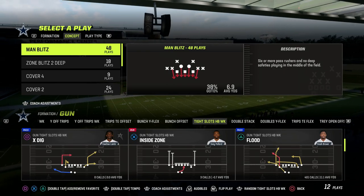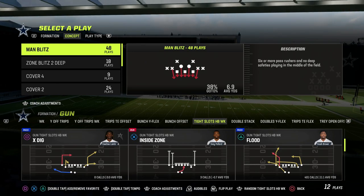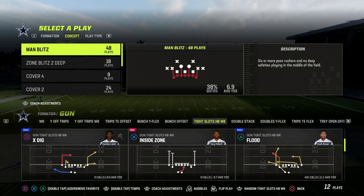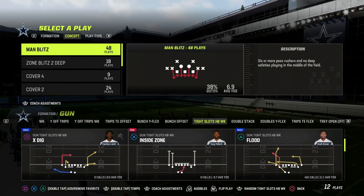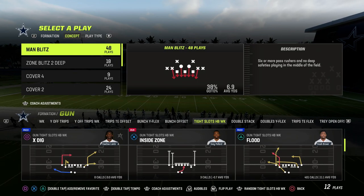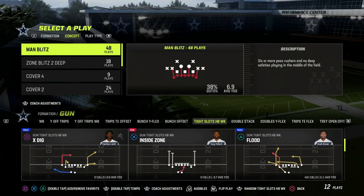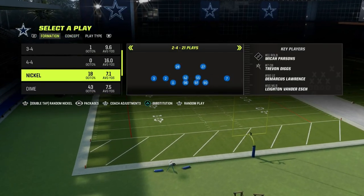We actually have a blitzing ebook that we release every single year in our Patreon, where we show you how to blitz out of every key formation in Madden. We had one in Madden 22, Madden 23, and we will have one for Madden 24. By being a Patreon member you get access to the blitzing ebook, all the offensive ebooks, all the defensive ebooks, the match ebooks — all of that stuff. It's 10 bucks to get access to everything over there.